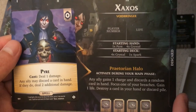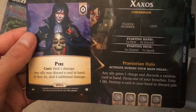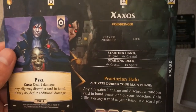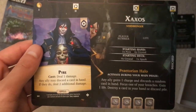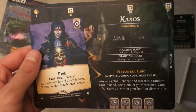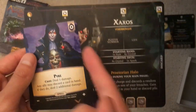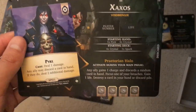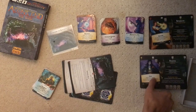Zaxos's ability: an ally gains a charge and discards a random card in hand, focus a breach, gain a life, destroy a card. It costs four charges but gives an ally one, so it effectively only costs three. From a four-player perspective, giving one charge to someone you choose is better than just reducing your own cost. It's a nice utility ability overall — you could definitely spam it. I think it's a solid utility choice.